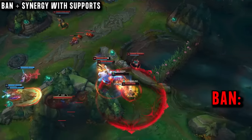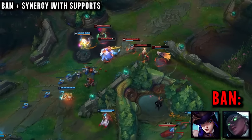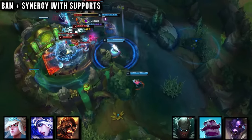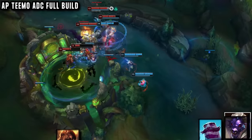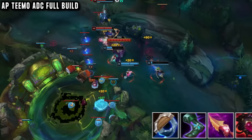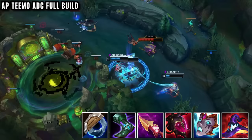His favourite thing to ban is whatever support is OP at the time — right now he likes Senna. Caitlyn is also another good ban as she really outranges Teemo. The best champions to go with Teemo are enchanters or poke damage, as they stabilise the lane for him. Engage supports are good as well, but Teemo can struggle to follow up their engages. For the full AP build: starting Doran's Ring in good matchups or Doran's Shield against harder ones, Sorcerer's Shoes first item for the mobility, then his 2-item goal, adding Liandry's, then situational last items. He says that basically all AP items are viable and strong on Teemo in season 14.